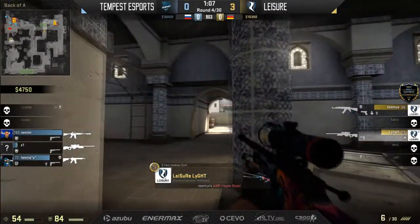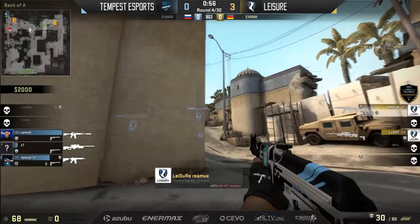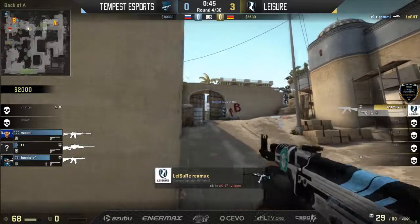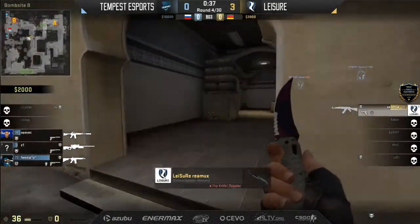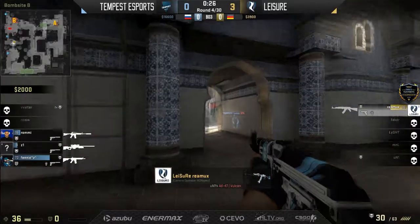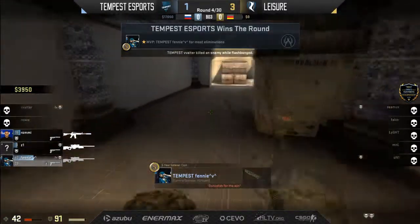Remux does find a frag on the opposite end of the map — two on three. Leisure, if they slow this down, Remux can work towards middle potentially or upper tunnels. At least they have time in their hands. One player quite low — that makes Remux's chances fall a bit. They want to fight him at mid. Fennie gets lit up a little. Remux makes his way into the tunnels. Rami gets around into the T spawn area — Remux likely heard this. If Rami's not careful with his peek — there's another player.